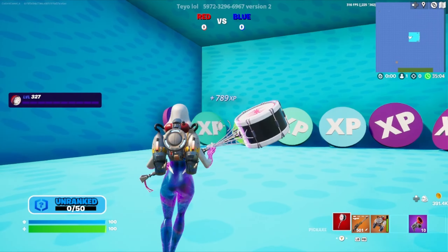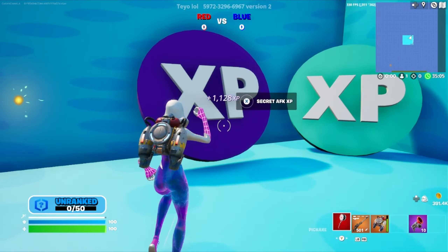Finally we'll run up here to this cabin. Come over here — there's a different type of button here, go ahead and press it. That'll bring us to this area where you can start interacting with all the XP tokens for another XP boost.